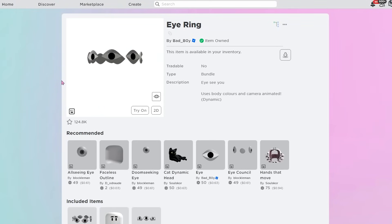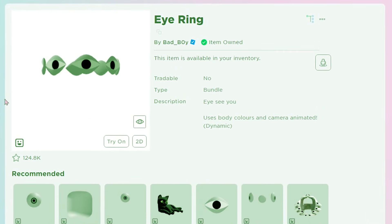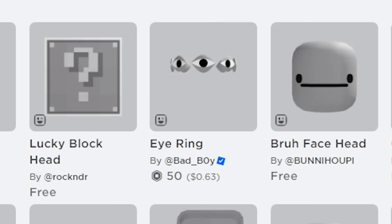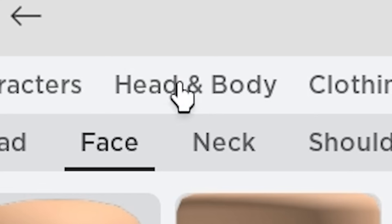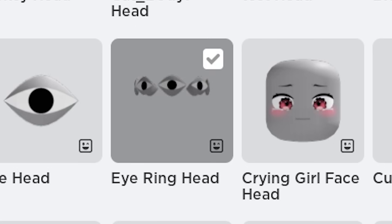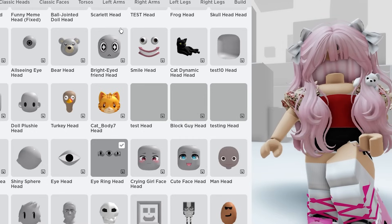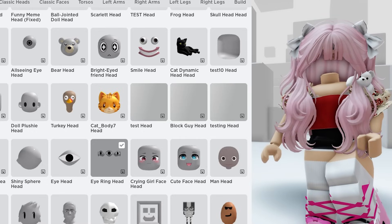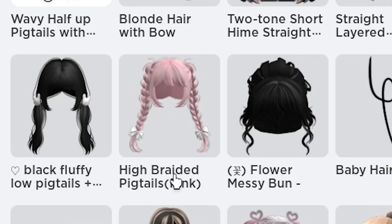First up, let's talk about the iRing. This is the best way to get headless on Roblox right now. This literally tops them all, and this iRing is only 50 Robux. All you have to do is go to Head and Body, go to Style, and then make sure you have the iRing equipped. You can see it through the hair I'm wearing right now, so make sure you're wearing a hair that covers it. I'm going to go to Head and Body again and then Hair, and put on the High Braided Pigtails.